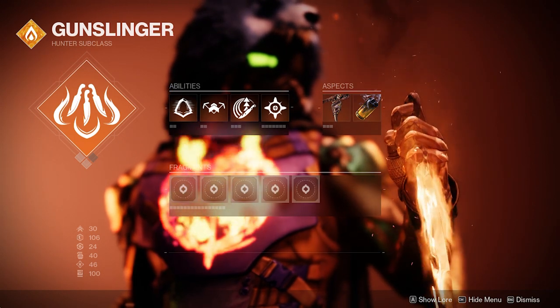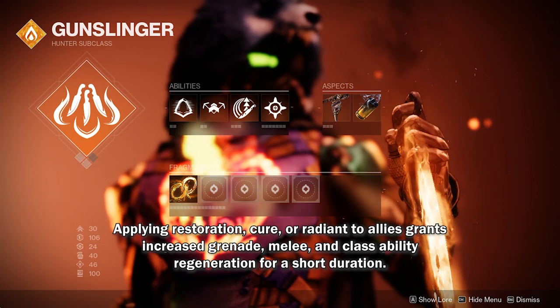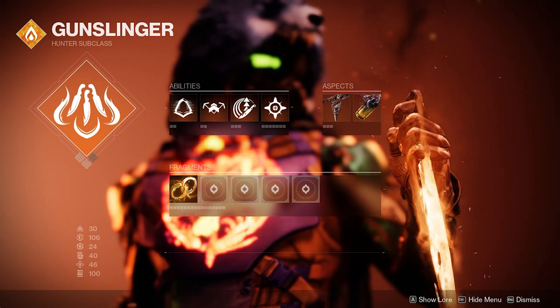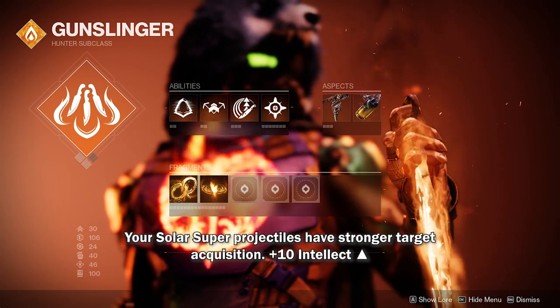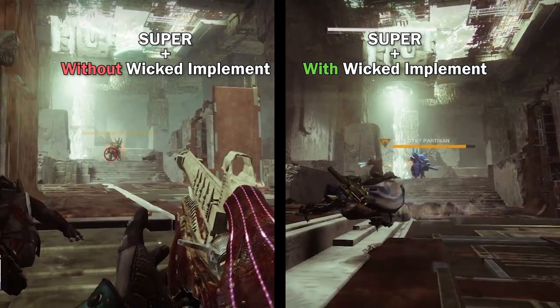Fragment-wise, we need Ember of Benevolence to get our abilities back each time we apply buffs such as Restoration, Cure, and Radiant to our allies. We need Ember of Beams to buff our super because your super damage also increases when your target is frozen, as you can see.